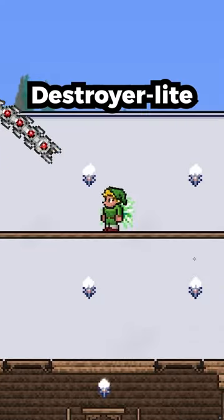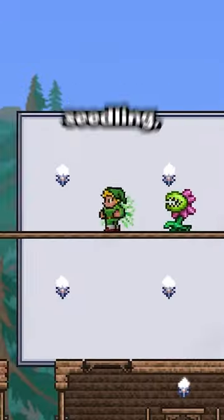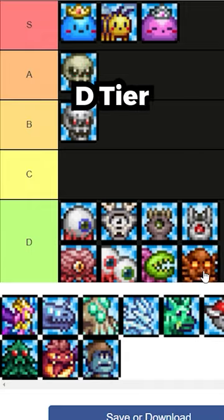Destroyer Light — D-Tier. Rez and Spaz — D-Tier. Plantera Seedling — D-Tier. Toy Golem — D-Tier.